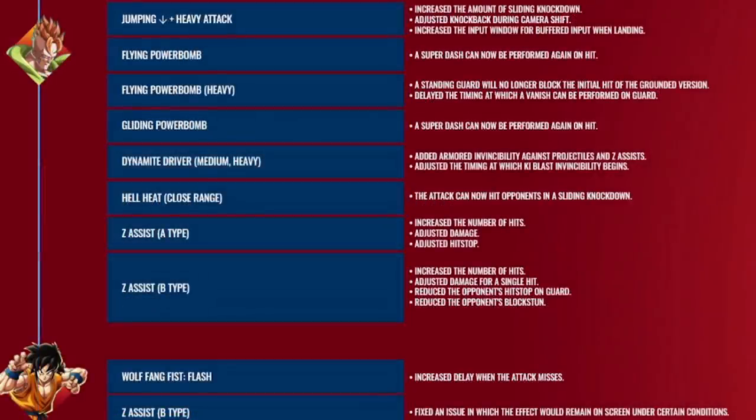Moving on, we're getting dangerously close to the slide that broke my heart during the live stream, but before we get there, Android 16 actually got a lot of buffs. I'm not a 16 player so I can't tell you if this is what the character really needed, but they are making improvements to moves I really wanted to see get improved — like his down heavy in the air getting increased sliding knockdown. Hopefully it's almost like a Broly 2H now. His Hell Heat move can now OTG off a sliding knockdown, which is going to be really interesting, and he also caught a buff to his assist. I'm hoping this is what 16 players were looking for.